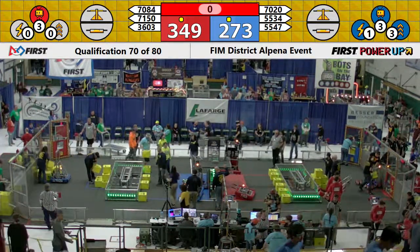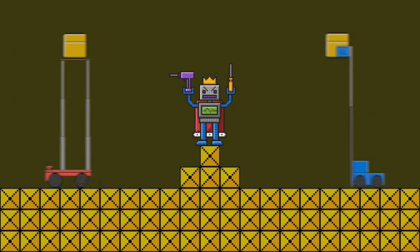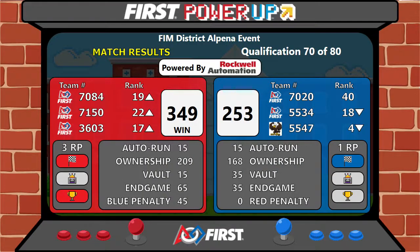Here we go — let's look at our scores from match number 70. With a 349 to 253 victory, the win goes to the red alliance, picking up three ranking points.